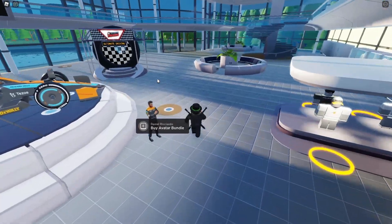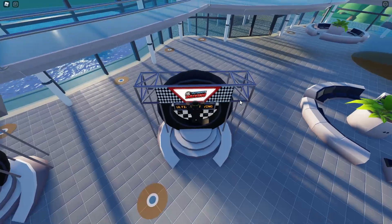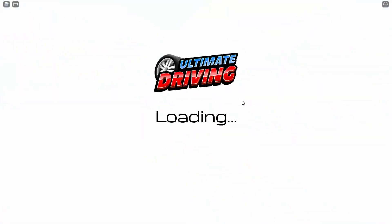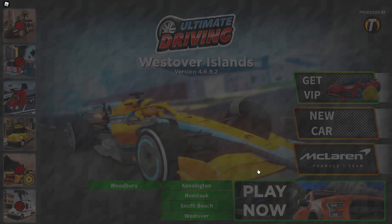You can either access the game through the normal game page or you can come into the hub like I have and enter the portal. Just walk up to it, wait for it to load, then you can either click the McLaren or just play now — it doesn't really matter.